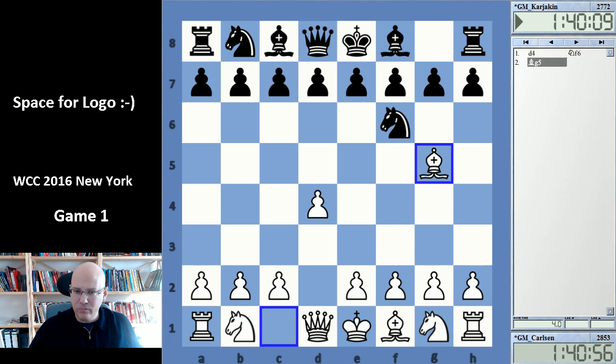He plays the Trompowski — one of the more respectable d4 sidelines. I think the Trompowski is a pretty good opening if you're looking for something that's a little bit off the beaten track with white, where you don't risk much and have a chance of getting an interesting game. This is not bad at all.